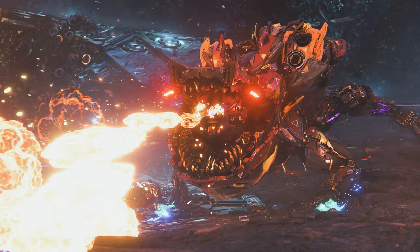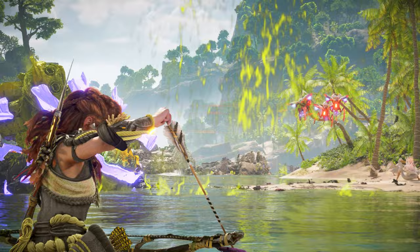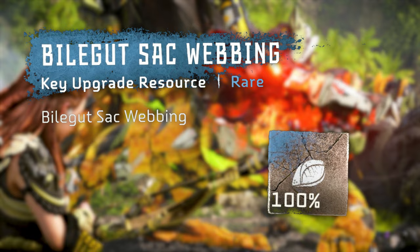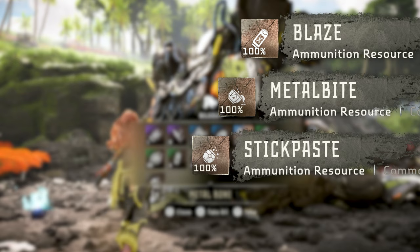Given that the Bilegut relies on its elemental sacs during battle, a great way to reduce its potency is to detonate them with impact damage. Be aware, however, that this will prevent you from being able to collect sac webbing from the carcass, which is used as upgrade material for certain weapons and outfits. Leaving the sacs intact will also add resources like Blaze, Metal Bite, Stick Paste, and Volatile Sludge to the carcass.